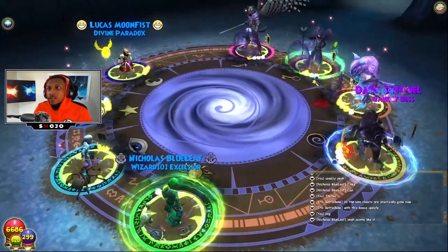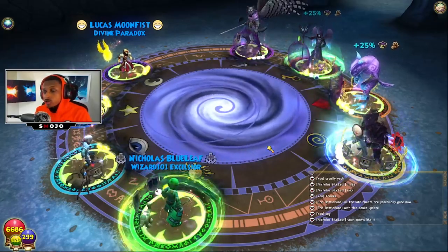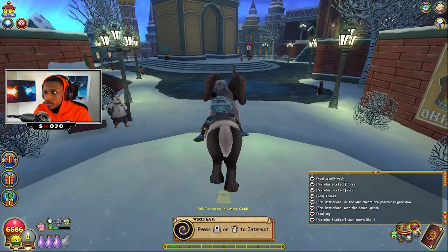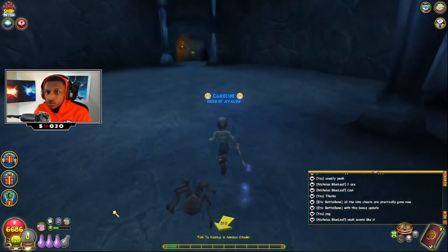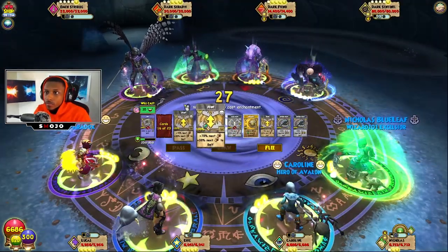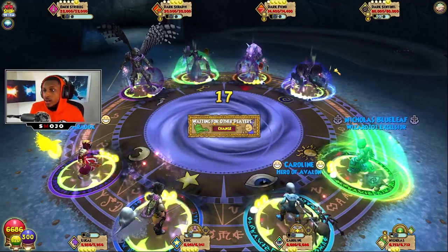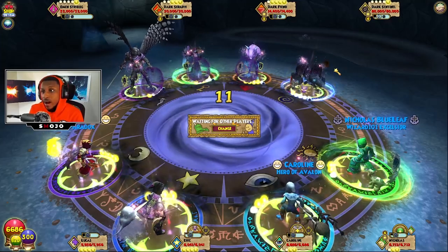Now we just repeat the process. This time since we already have the Enchantress and Protected feints on, we need to use the Treasure Card along with the Mass Feint. We flee again — wait for the loading screen, go back to the dungeon, w-key all the way back, use our potion for mana — and then we use Indemnity Feint, get our Treasure Card Feint out, and that's it. You only have to flee two times total.